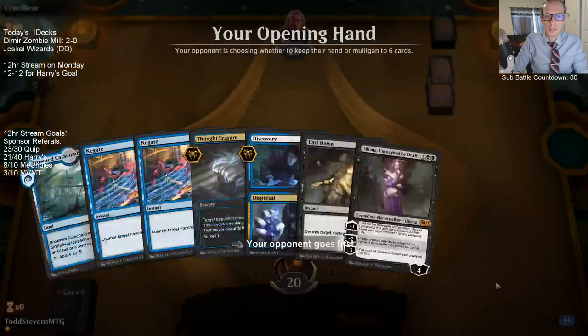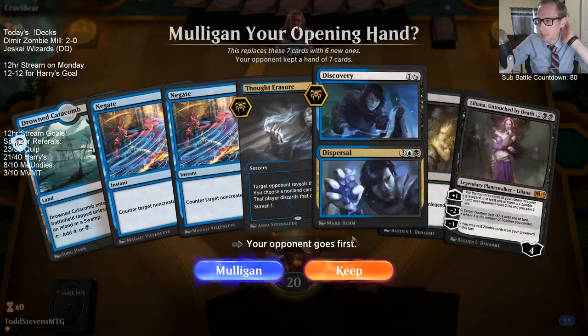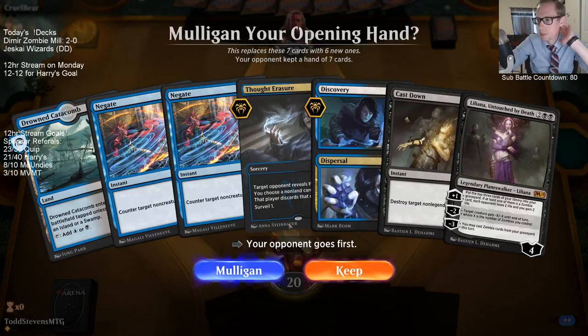I don't think this deck could pull off the two-mana Undergrowth tutor — you don't have very many creatures in your graveyard. The only card it would find is Liliana Untouched by Death, and having four creatures in your graveyard is really hard, especially if you don't have Liliana. We're on the draw so we have a couple looks to get a second land, then Discovery hits us more land drops. We have removal — basically everything except a second land.